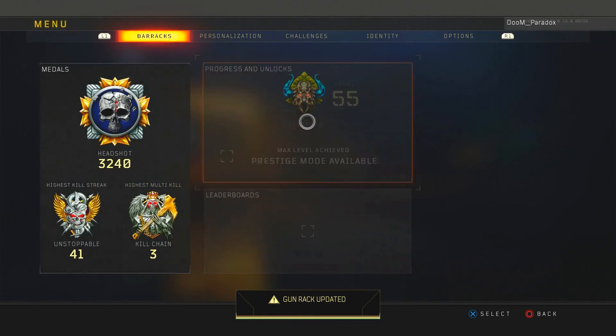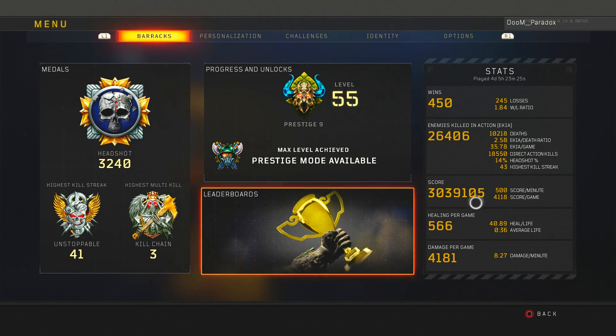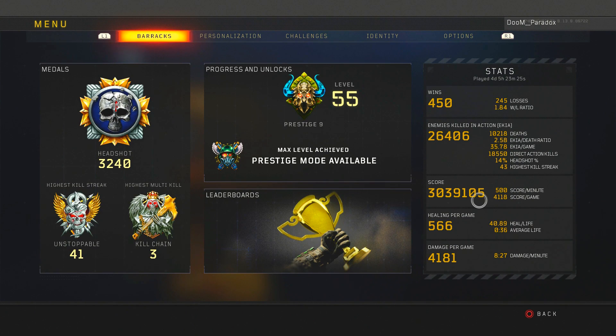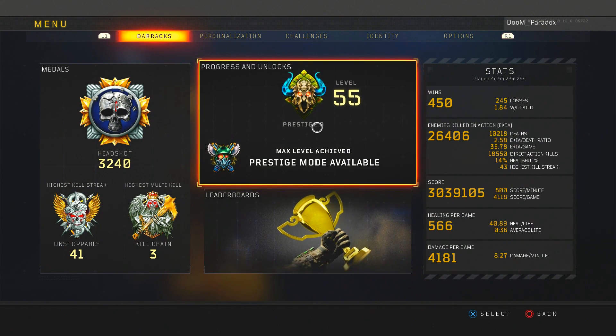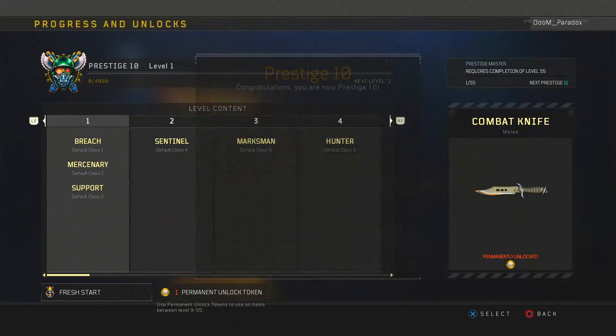Now let's go into the stats. I have 26,000 kills and 10,000 deaths right now. I am working back up to my 3.4 KD. I am done with dark matter as you can see. We have 3 million score and that's really it, so we're gonna go ahead into prestige.